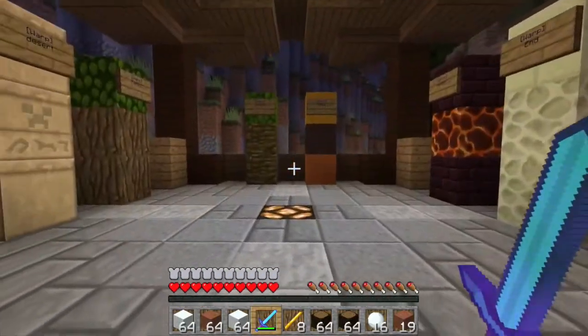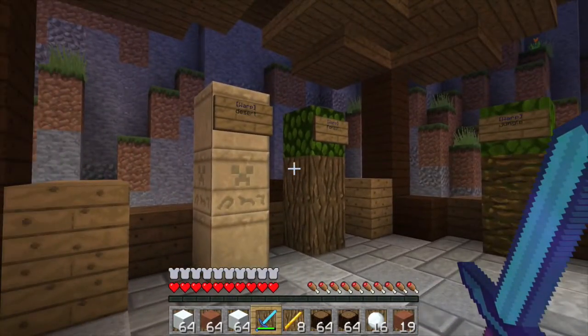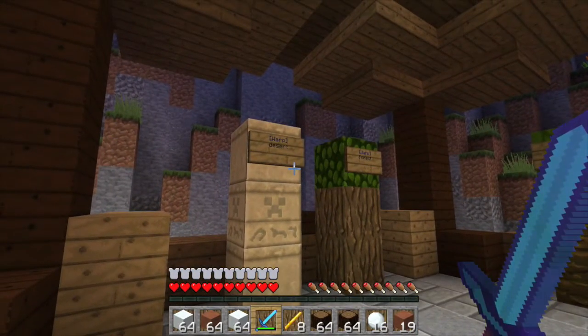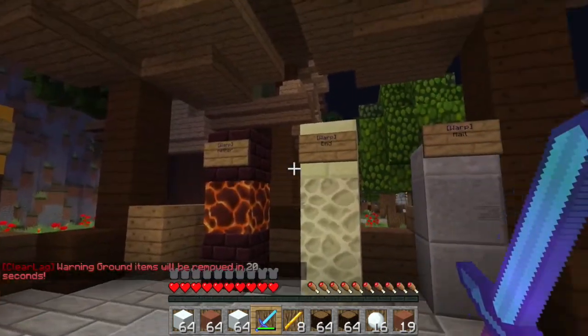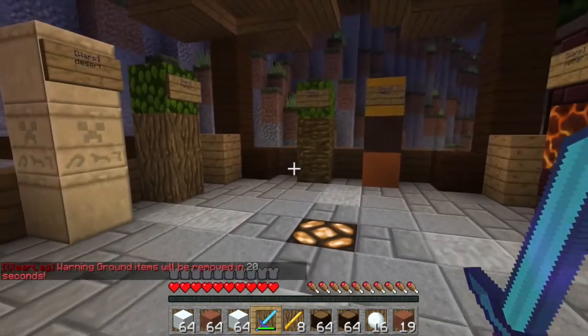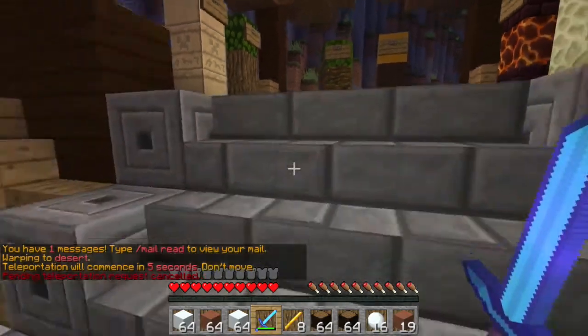And if you go a little bit further past all this, you get to the warp area. Here you can right-click the signs to warp to wherever you want to. We have the desert, forest, jungle, mesa, nether, end, and the maw. You can also just type /warp and then the location, like desert, and you'll start teleporting there.